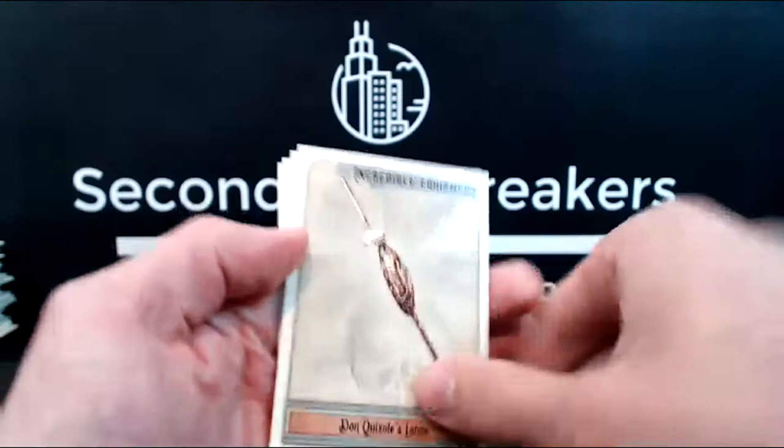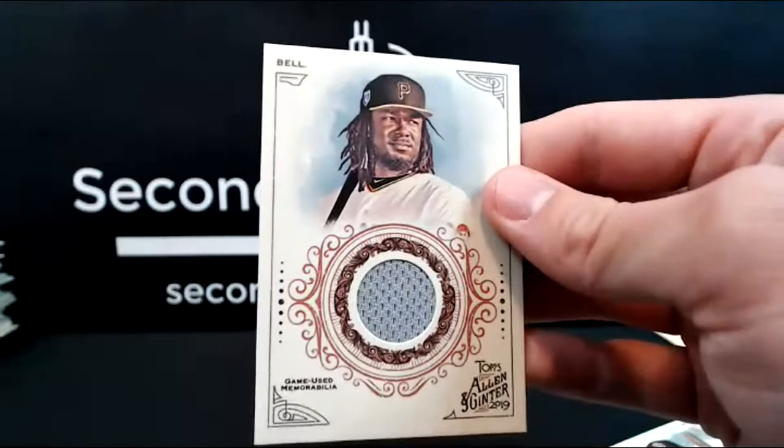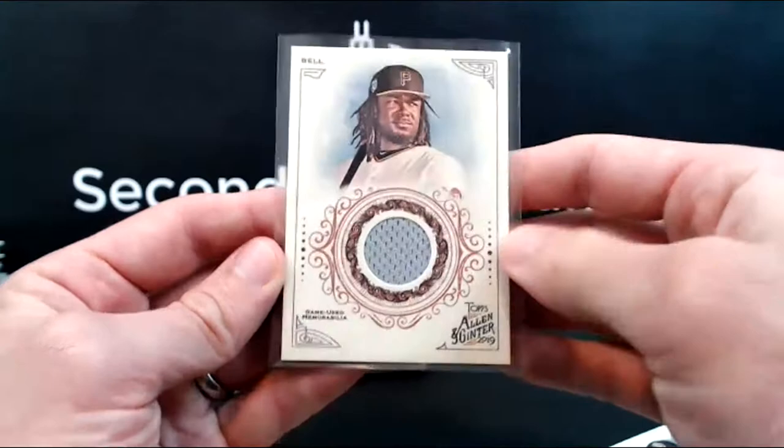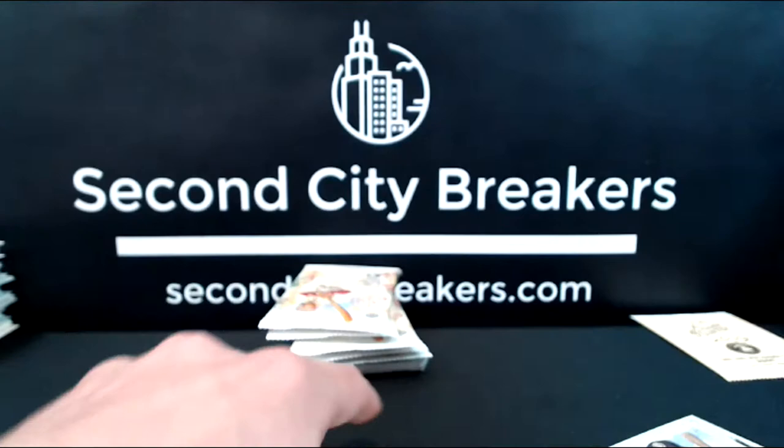Don Quixotes, Lance, and Josh Bell. Wow — I don't see a lot of Pirates hits and I'm happy to see it. Josh Bell relic card for the Pirates. Pretty nice looking card. Not really a guy I see a lot of relics or autograph hits for, so there you go. Steven, hooking it up with the relic.